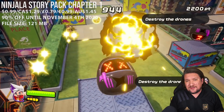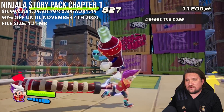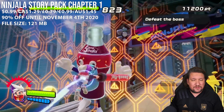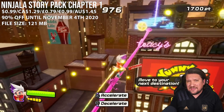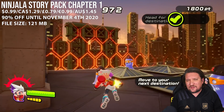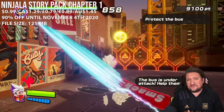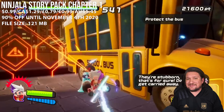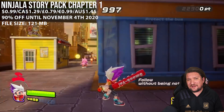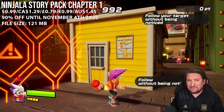A quick one for you now — Ninjala Story Pack Chapter 1 is rocking 90% off and this is another one I featured and reviewed over on the channel. Yes, the multiplayer gameplay is free to play but the story is not, and I think this is a good price for fans of the game. It basically gives you a little background on these characters and almost like a glorified tutorial for the gameplay. It's not going to change your world but for less than a dollar you can't really complain if you like the characters, the universe and the general multiplayer formula.